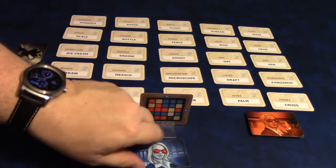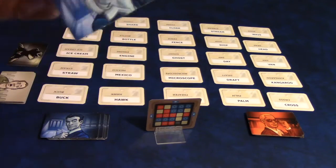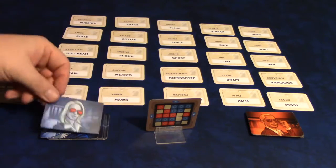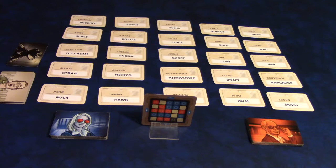Since this card has a blue symbol around the sides, the blue team will get the double agent — meaning they will have to guess one additional clue to win the game, but they also get to go first. And that's how you set up the game.